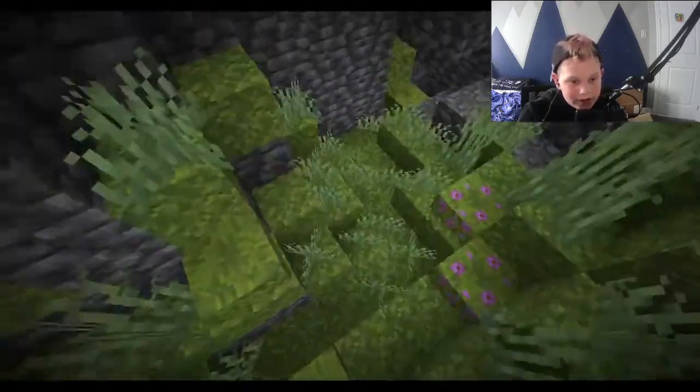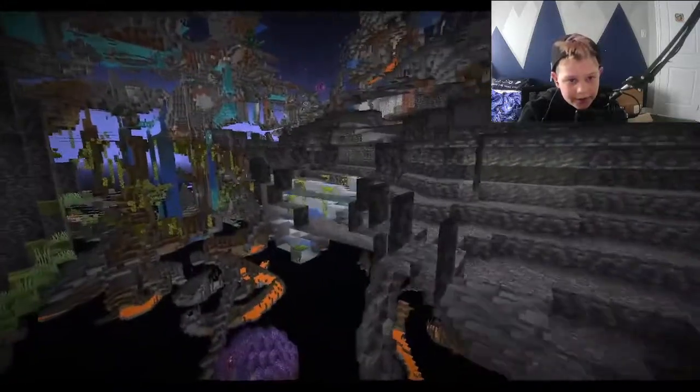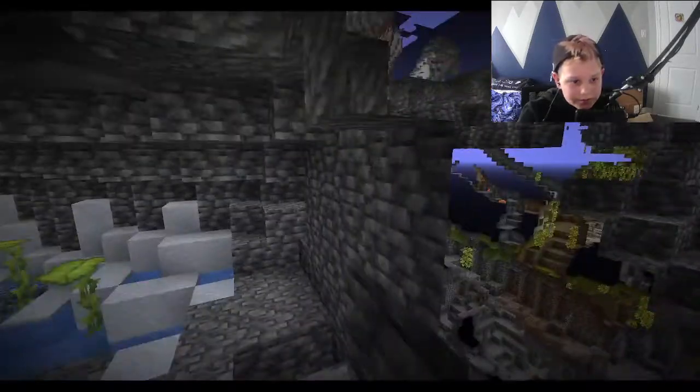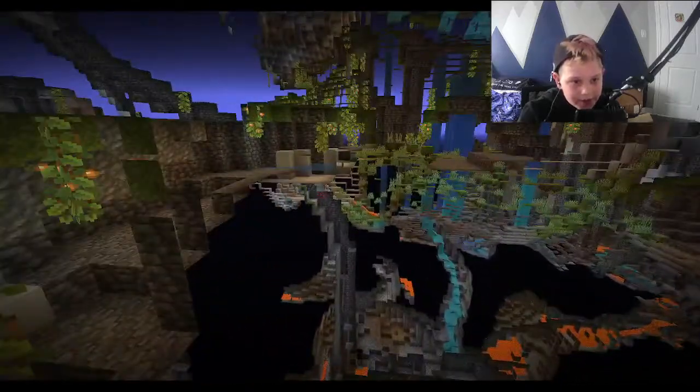So yeah, in the lush cave we've got the moss, the moss carpets, the azaleas, the flowering azaleas. It's really cool. And then we've got the drip leaves — the little drip leaves. Oh, there's more over here — deep slate redstone, found that too.